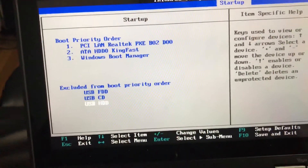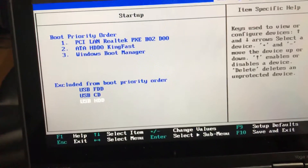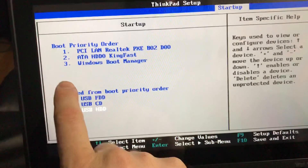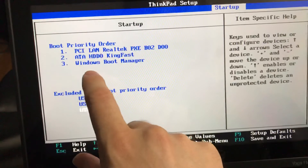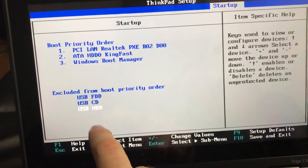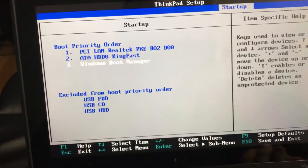Just doing a video on my USB hard drive being excluded from the boot priority. As you can see, when it boots up I only have these three options: the PCI, the ATA, and Windows Boot Manager. I want my USB hard disk drive to boot up, but it won't let me get it up there.